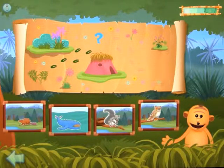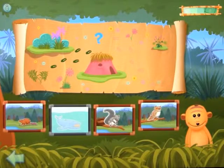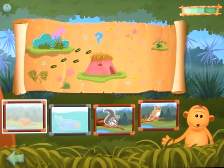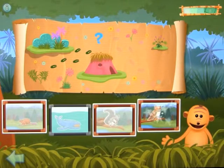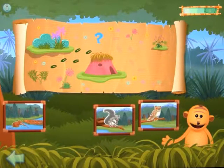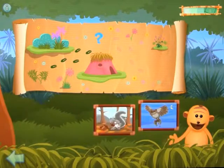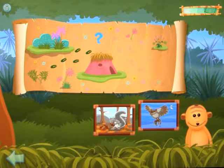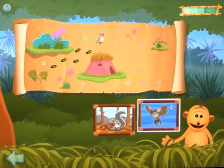First clue: find three animals — each animal lives in the forest. Blue whale... Beaver. Yes. Squirrel. Yes. Owl. Great. Second clue: find two animals — each animal spends lots of time in trees. Squirrel. Yes. Owl. Well done. Last clue: click on the only animal that eats meat. Owl. Well done! You found the first animal Wendel met. Let's find the second one.